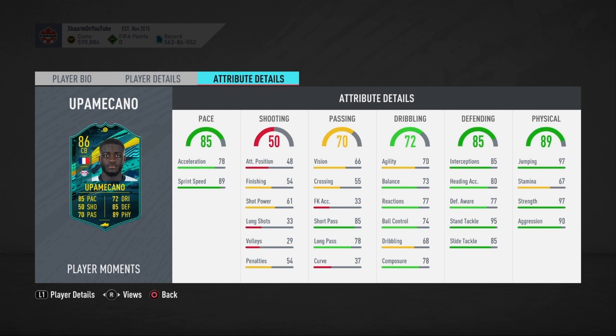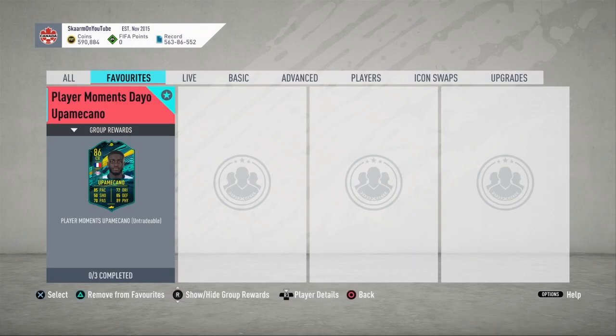The final stat is physical — he has 97 jumping, 67 stamina, 97 strength, and 90 aggression. Overall the physical is basically maxed out apart from stamina, which is quite low, but I haven't really noticed stamina being an issue on FIFA 20 so it shouldn't be too big of a problem.